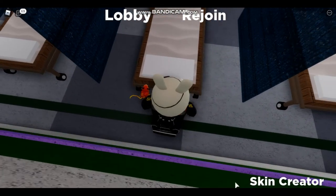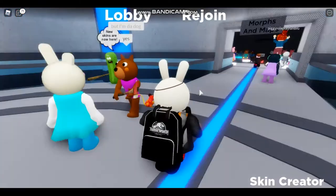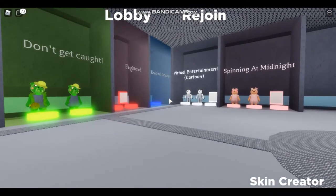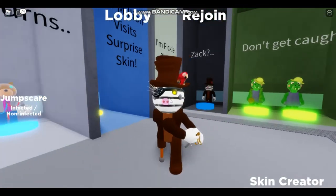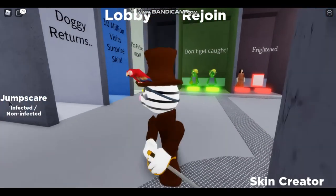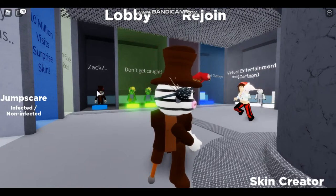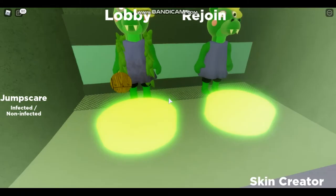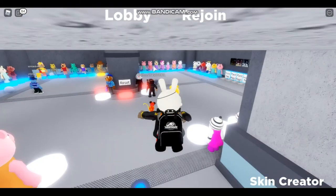Now we're going to go for the crocodile skin. For this one, you want to go to Distorted Memory and then go all the way outside to the back by the shed. Behind the shed you should see this torch. Touch it and then you should get access to the 'Don't Get Caught' one for the crocodile. You should have access to the crocodile skin.